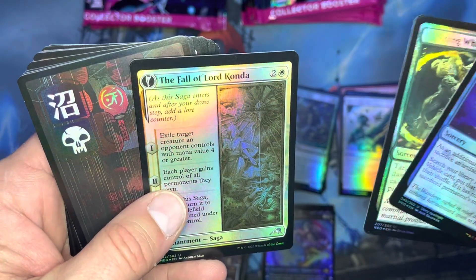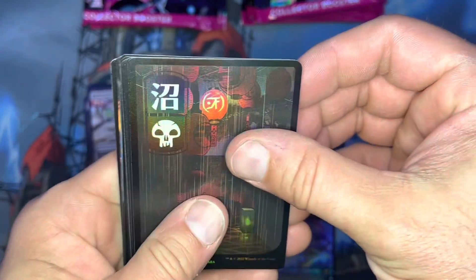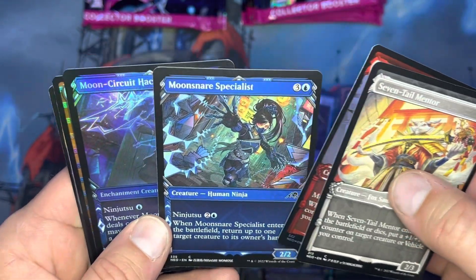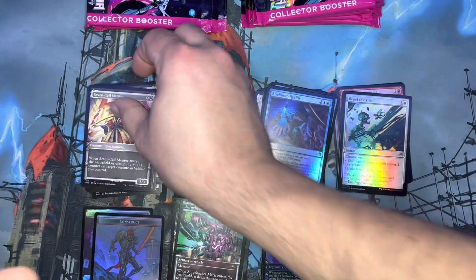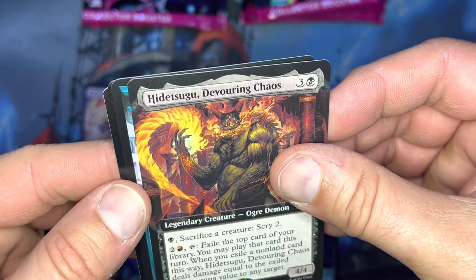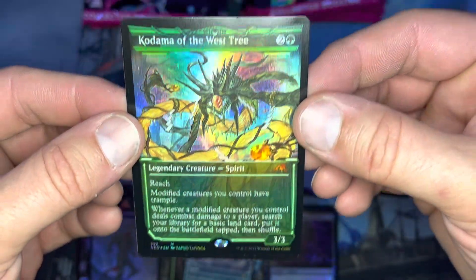Always miss that last card there — the Fall of Lord Konda. Seriously, these lands are just amazing. I know they do full arts with every set now, but certain sets just look really good. March of Swirling Mist — gorgeous, gorgeous. Kodama of the West Tree, that is nice.